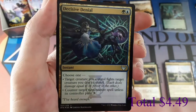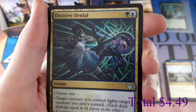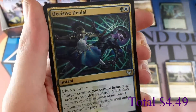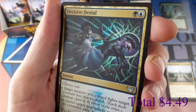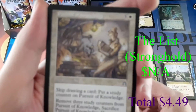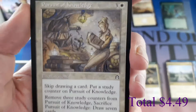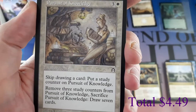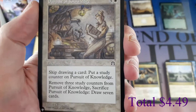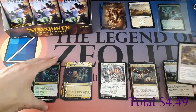Our foil is an Uncommon Decisive Denial — the lighting doesn't show off the foiling very well, but that is nice. And we have a list card: Common Pursuit of Knowledge. Skip drawing a card, put a Study Counter on Pursuit of Knowledge; remove three Study Counters, sacrifice Pursuit of Knowledge, draw seven cards. Still no Mythics, but we've got a long way to go.